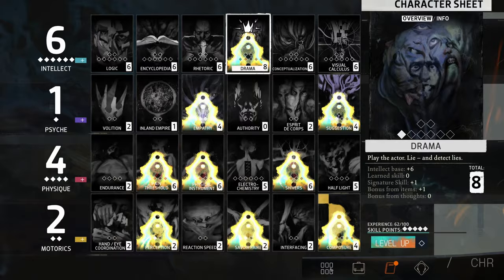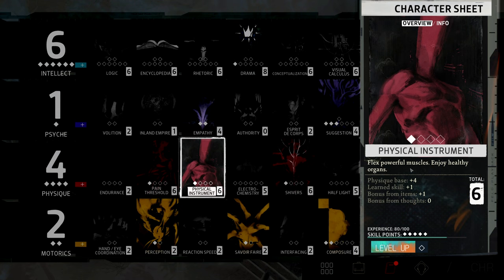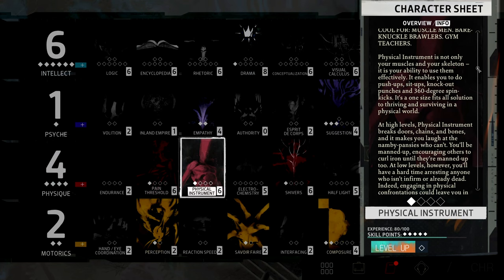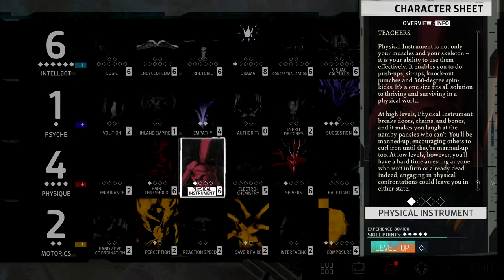Let's take a look at Physical Instrument. Flex powerful muscles, enjoy healthy organs — cool for muscle men, bare knuckle brawlers, gym teachers. Physical Instrument is not only your muscles and your skeleton, it is your ability to use them effectively. It enables you to do push-ups, sit-ups, knockout punches, and 360-degree spin kicks. It's a one-size-fits-all solution to thriving and surviving in a physical world. At high levels, Physical Instrument breaks doors, chains, and bones, and at low levels you'll have a hard time arresting anyone who isn't infirm or already dead.